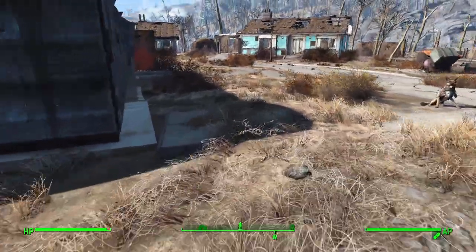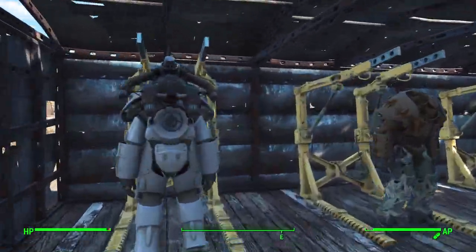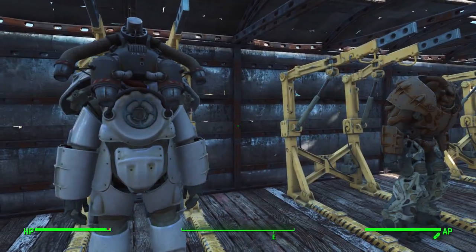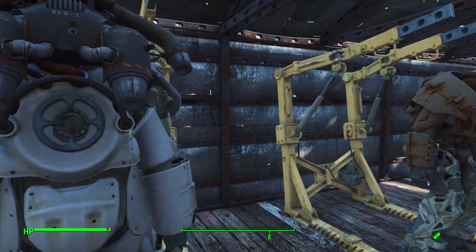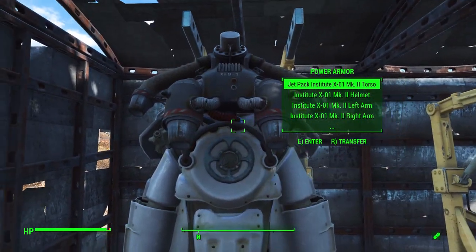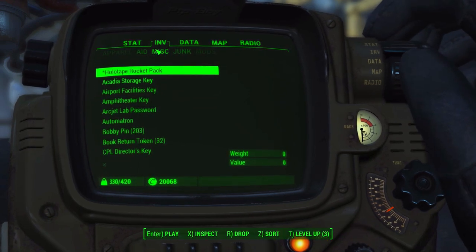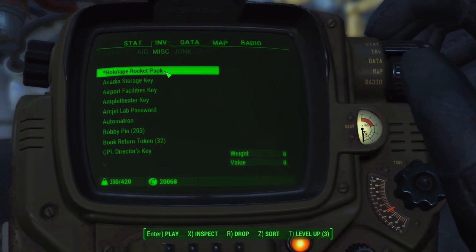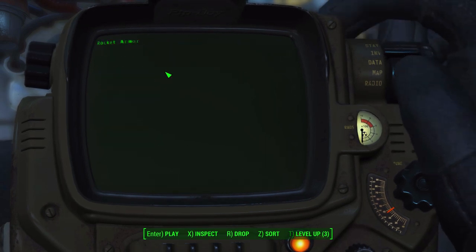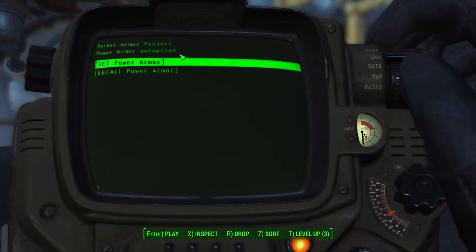Let's head down into this building here where I have my Power Armor suit stored and show you how this mod functions — and thankfully it's pretty easy to use. We'll use the X-01 for demonstration purposes today. Once you have the mod installed, to airdrop it to your location, all you need to do is open up your Pip-Boy, and in the miscellaneous tab of your inventory you're going to have a new holotape called Rocket Pack.